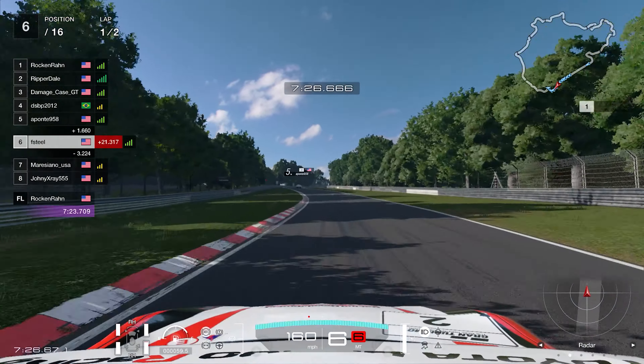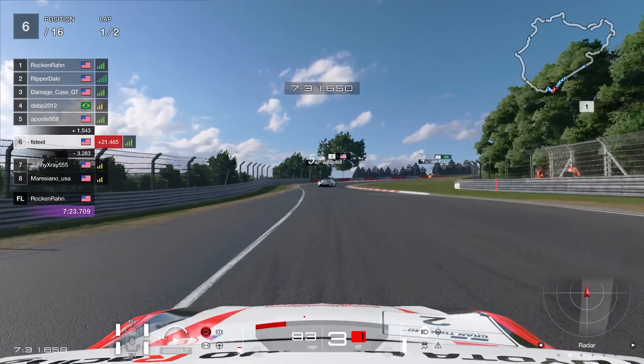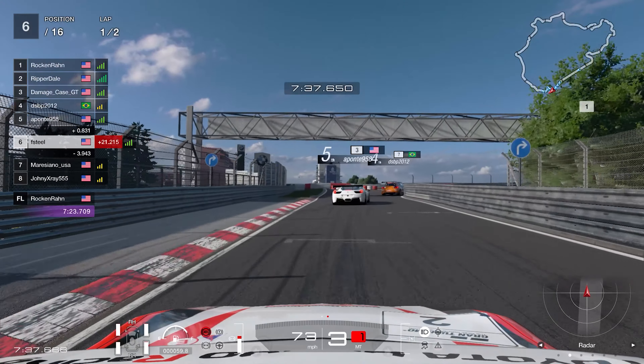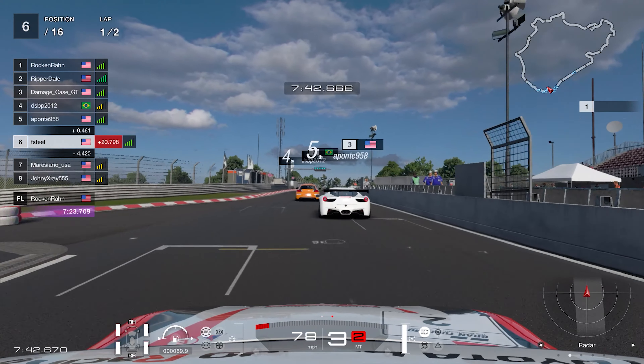We find ourselves up into P5, 21 seconds behind the leader. This is going to be very challenging to catch the leader with just one lap to go - he's got decent pace for a CB lobby. But at least we've caught up to the Ferrari and the Brazilian in fourth.